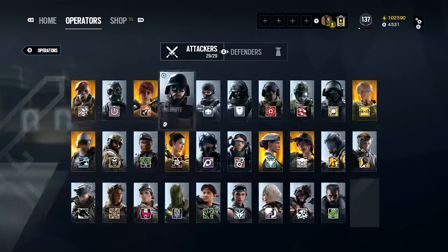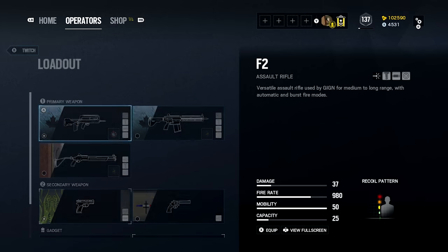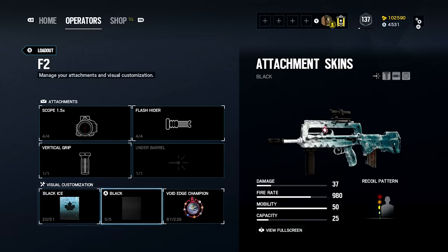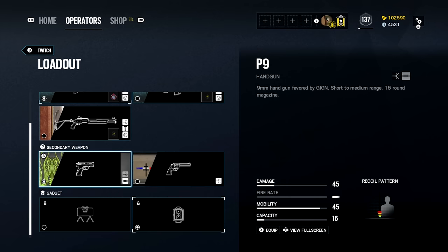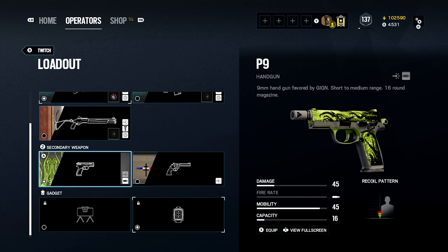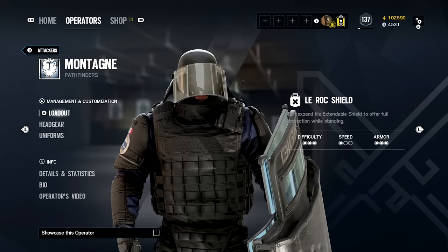Twitch is one of my most-used operators. My Twitch class runs a 1.5x scope, flash hider, and vertical grip. I wouldn't recommend lasers, though Ash's R4C wouldn't be bad with one. For the secondary I use the faster-firing pistol — it's stronger but the P9 is more reliable — and we put muzzle break on it.